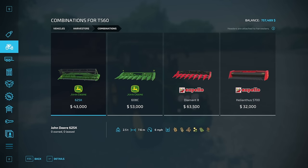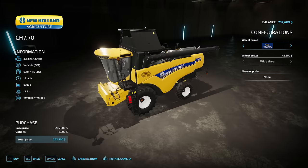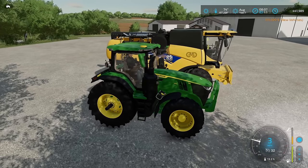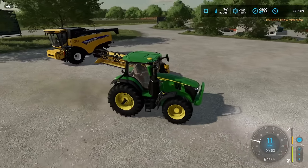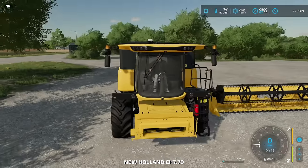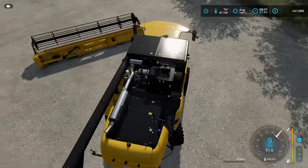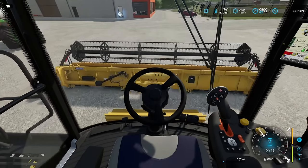New Holland at $267,000 — let's go ahead and take it, and get our header on top as well. We're now down to $441,989. We have a combine — purchased, paid for, ready to harvest. We have a header — purchased, paid for, ready. And we have a tractor — purchased, paid for, ready. Just missing its implements. We'll sort that out in just a moment. One of the first things we'll look into is some kind of cart, or maybe a semi. We probably should have a silo to store crop, although we can store it for free at the train.